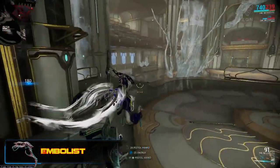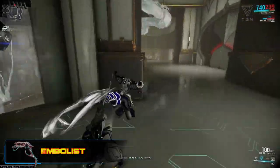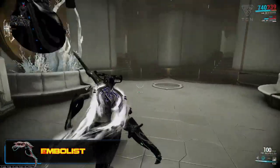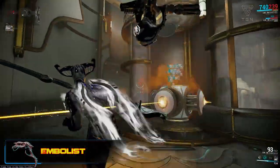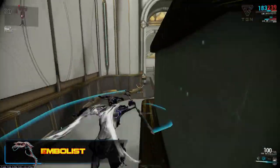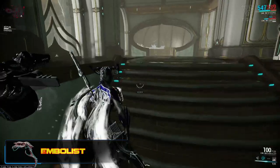When you look on the face of it, the Embolist has a whole bunch of problems. Primarily that 6-metre range that it comes with as standard. 6 metres basically means you have to be right up in the enemy's face before you can realistically hit them, making it tough to use against heavy units with knockdown, or clearing enemies whilst downed waiting for teammates to help you up. While you can combat that with the Ruinous Extension mod, it does mean that you lose a mod slot that you could be using for something else.